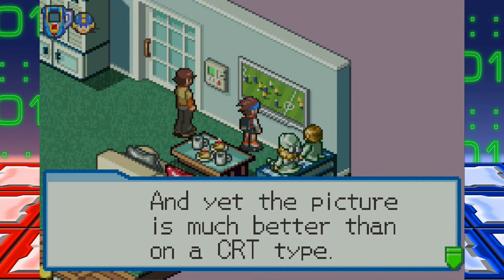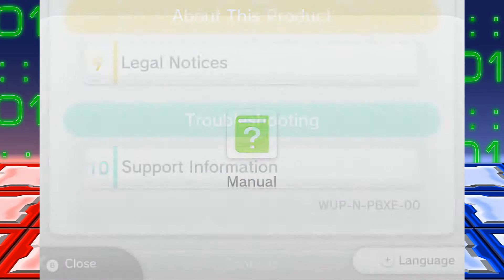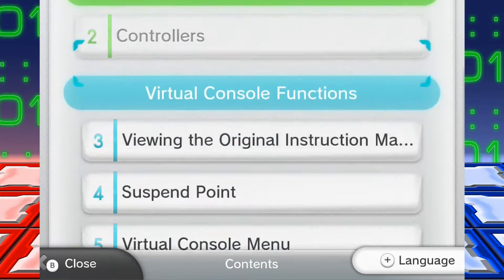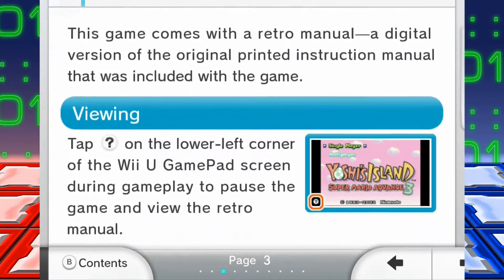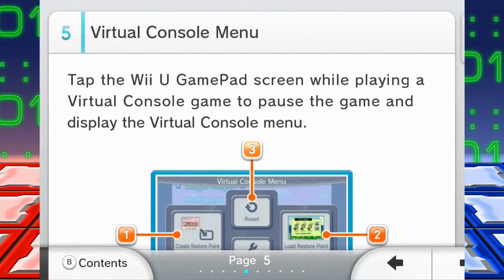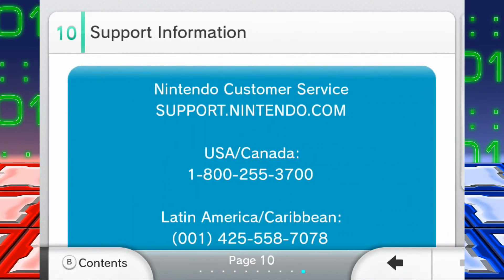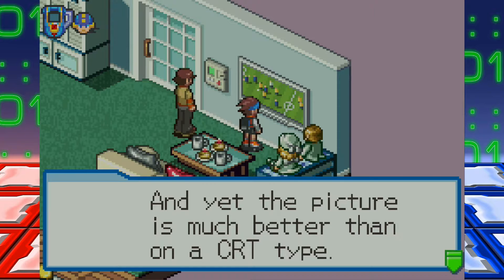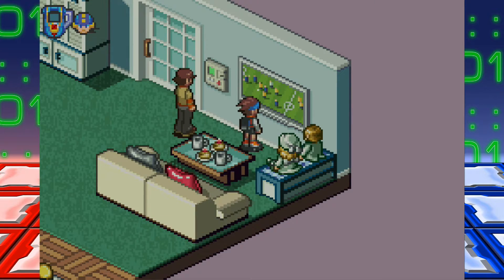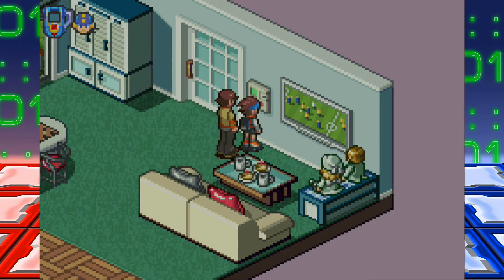This game was made in the early 2000s. They're like, yeah, it's much better than on a CRT type — that's hilarious. We haven't used CRTs in forever, except unless you're a melee player. Just one board could control all of this house's appliances. Pity you can't jack into them. Some of you might be like — excuse me, what? Jacking in is a term meaning to hack into, and it leads to some fun dialogue.